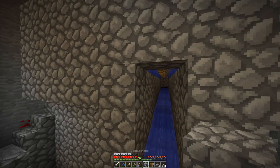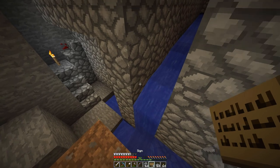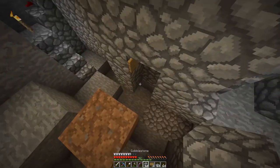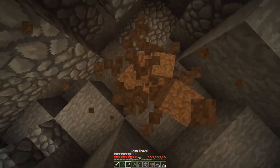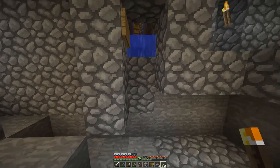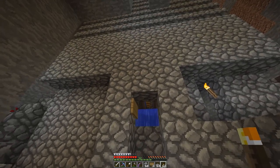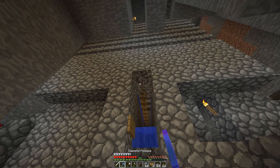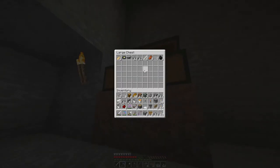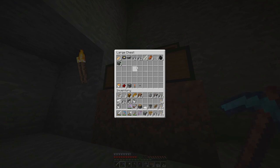I already had in mind what I wanted to build down here, but I had forgotten about making things secure from the water. My bad. What we'll do is put a sign right there — yeah, that'll stop that. And then we'll dig this back down and throw out some torches just to keep things safe. This will make sure we've got plenty of room for whatever may come next.